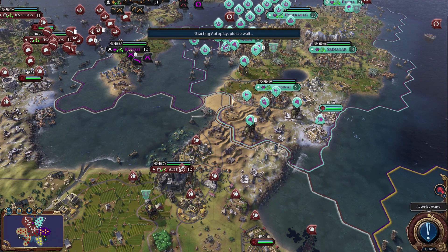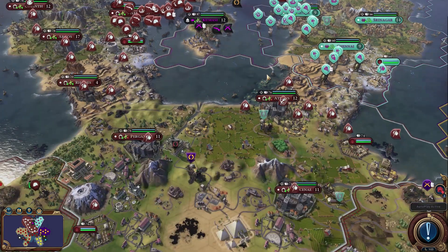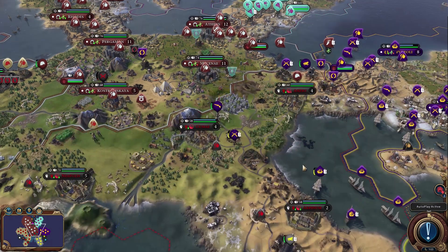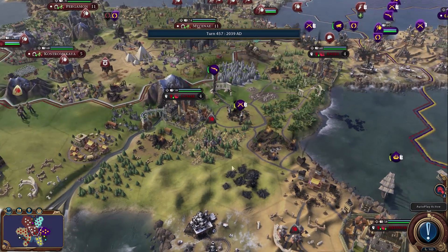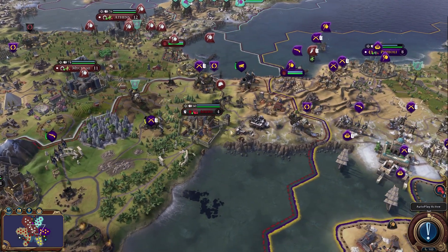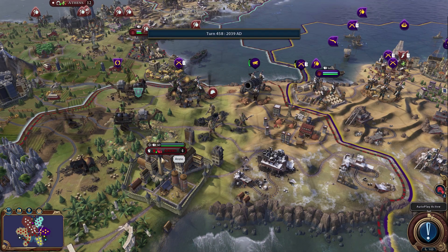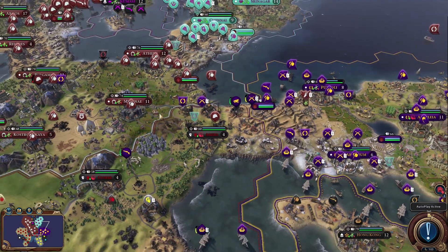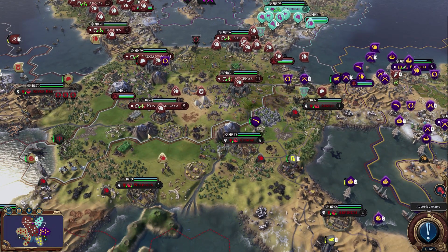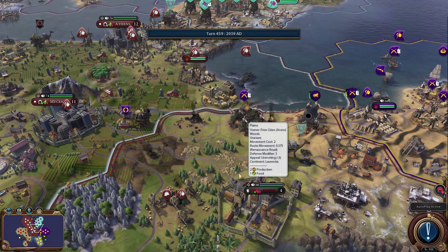We'll probably end up having to play the last couple of turns, because with the score victory, the game doesn't end when you hit 500 turns — it'll just keep going on forever when we're on autoplay. That's why we should probably stop it. I love how they're just burning down all these lands but still not doing anything to actually take the towns. He brought another bombard — is he going to do any damage to Anzo this time? He clearly just took a shot at Anzo and it didn't do any damage. These walls are like indestructible. Look at all these cities — they're still at full power.